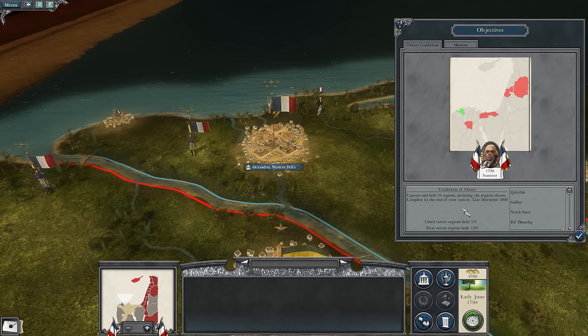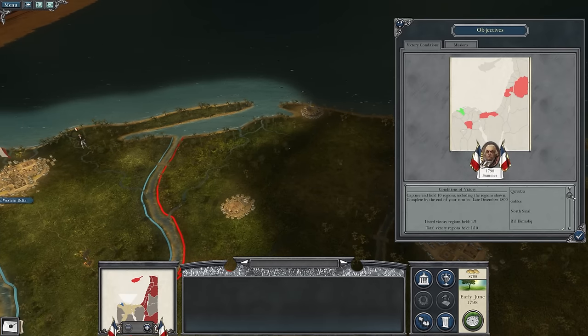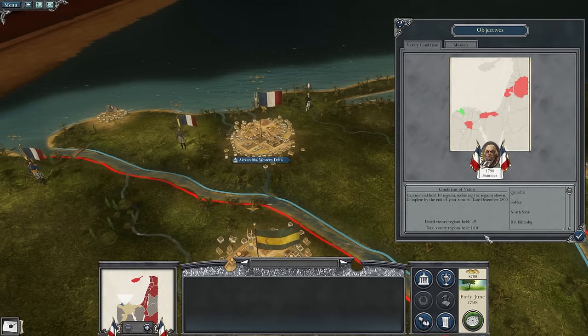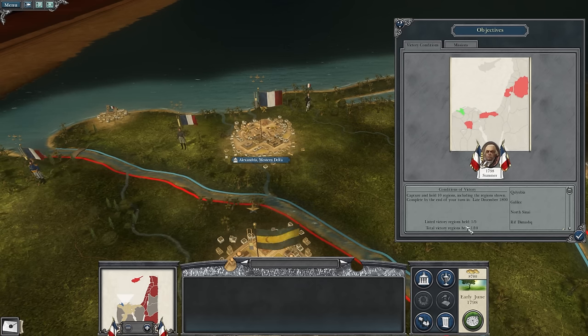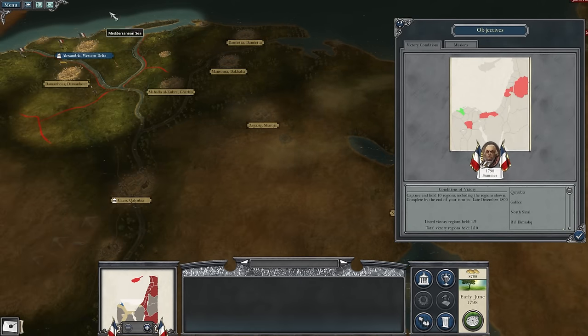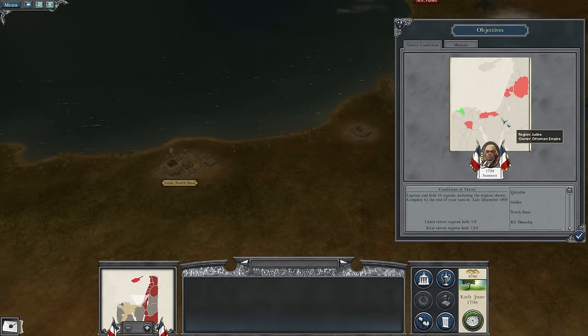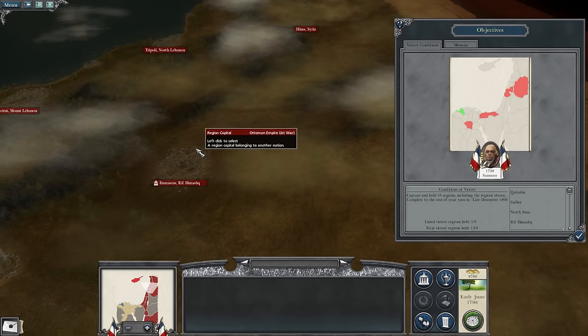We need to capture and hold 10 regions, including specific regions shown, completed by the end of turn late December — roughly the same number of turns as the Italian campaign, so we don't want to hang about. We nearly ran out of time in Italy because the Kingdom of Piedmont-Sardinia betrayed me. We need 5 specifically named victory regions plus a total of 10 regions overall. Taking all of the Nile Delta, Cairo, Arish, Galilee — which will be Acre — and Damascus should cover it while facing the Ottomans.